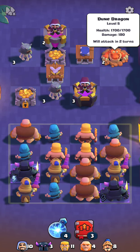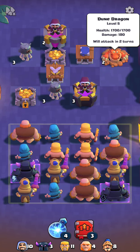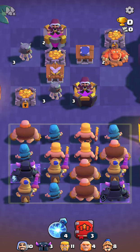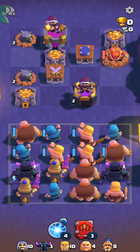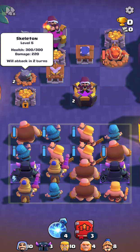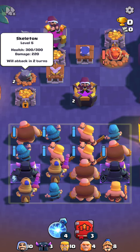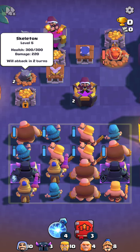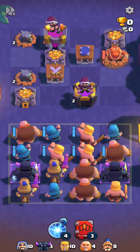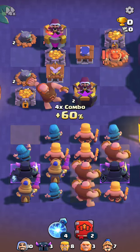What the Dune Dragon does is he burrows under the ground. Based on what position he's in, he will get the character in that position. The other new character is a Skeleton at level 5, health 300, damage 220, and will attack in two turns. The Skeleton seems to throw a bone — if you look carefully at the video you'll see him throw a bone. Let's send in some Giants.